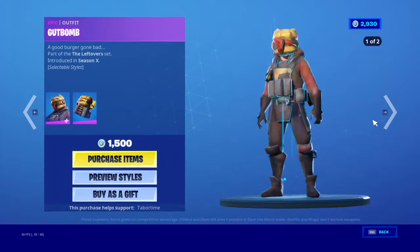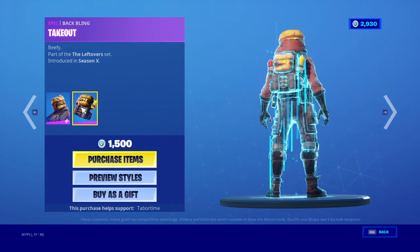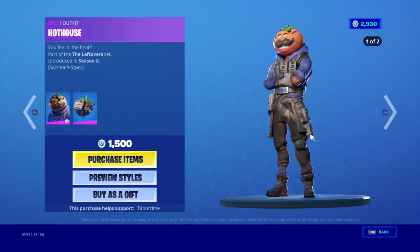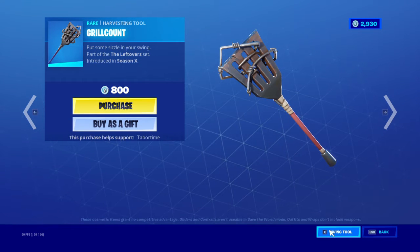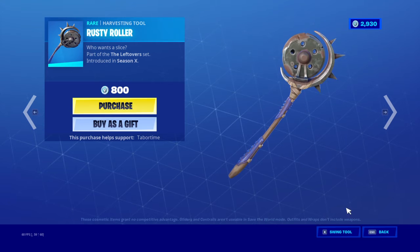The Gut Bomb is back with the glow edit style, with the Takeout back bling too. The Hot House is back with two edit styles, with the Tomato Combo back bling. The Grow Count is back.